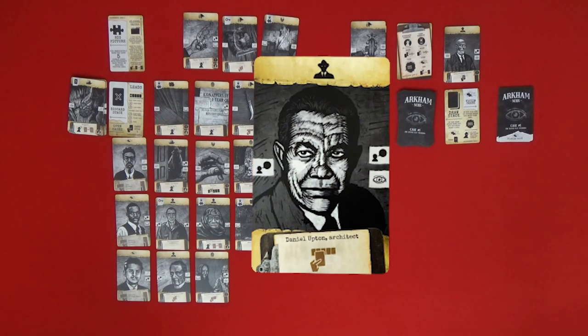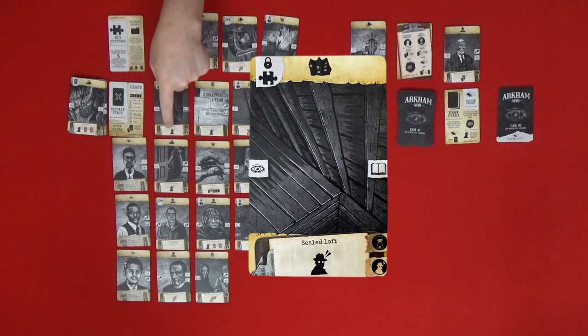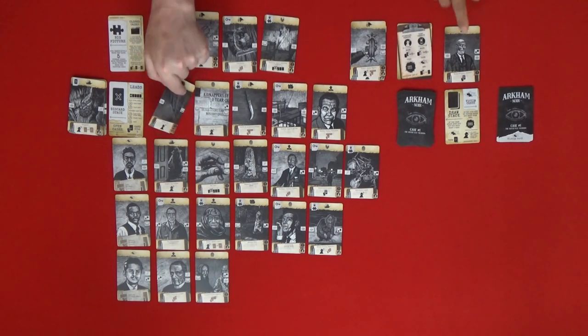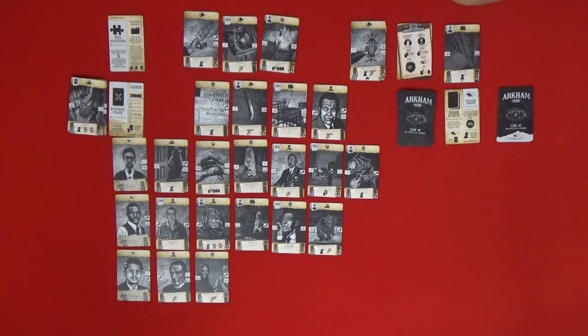Next is Daniel Upton. Our sealed loft card is no use to us and we don't want to play it because of the stability check — though it does have a puzzle, we already have that symbol covered. Let's just discard it. That's our fourth time penalty. There's nothing we can play from our hand right now either.